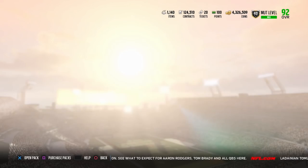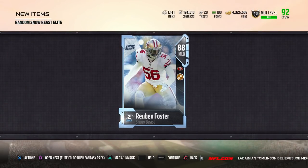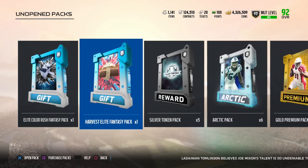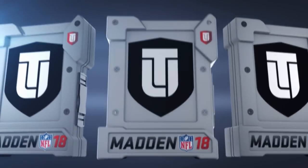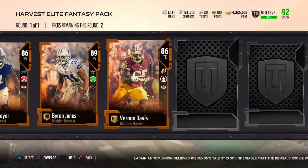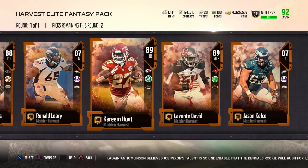But next up we have a random snow beast elite. I actually got lucky here — I got an 88 overall Reuben Foster and I think he goes for about 65k. That would definitely help me out if I was going for making a boss, definitely a lot cheaper getting him and then buying the other three.